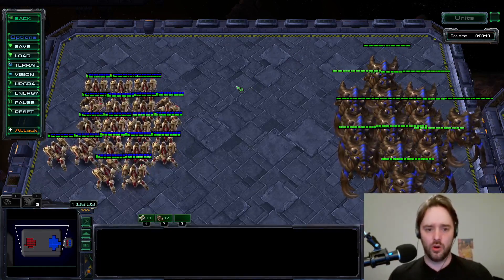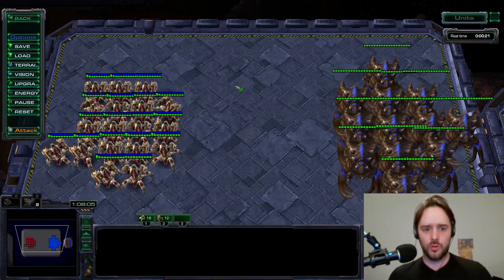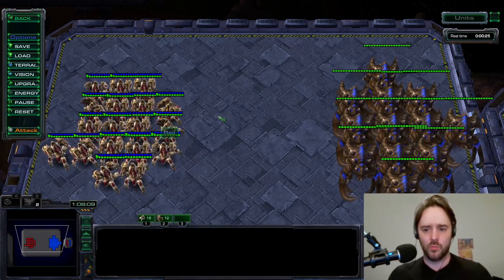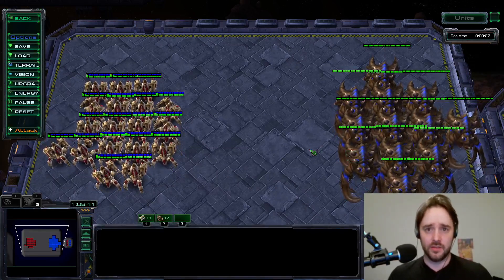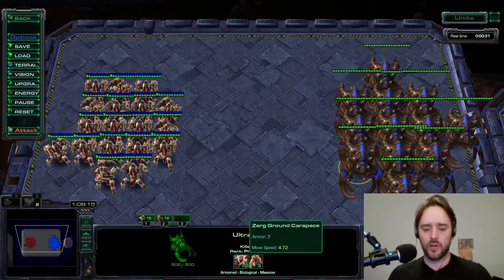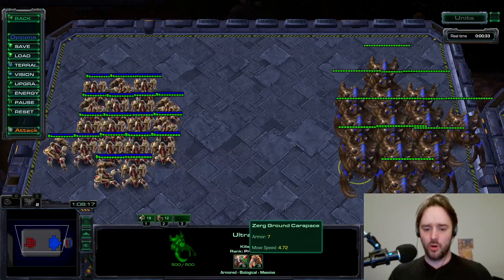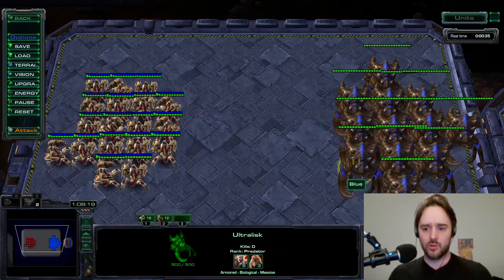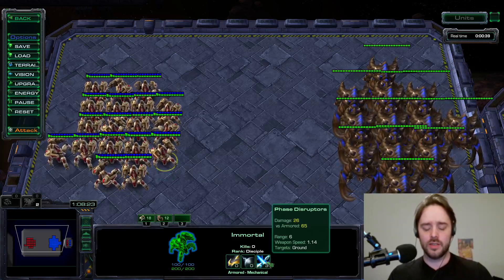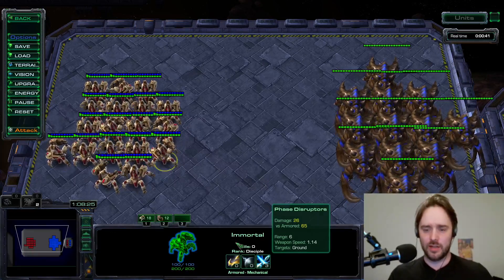Today I want to check whether attack or armor upgrades are stronger for immortals when fighting ultralisks. I created 18 immortals and 12 ultralisks — equal supply. The ultras are on plus 3 armor and attack upgrades, they also have ultralisk armor and ultralisk speed, while the immortals in this round only have plus 3 attack upgrade.